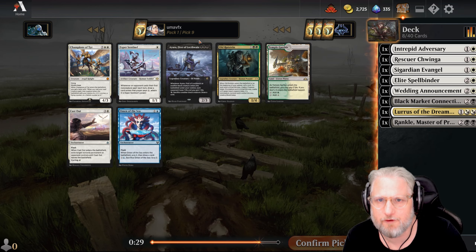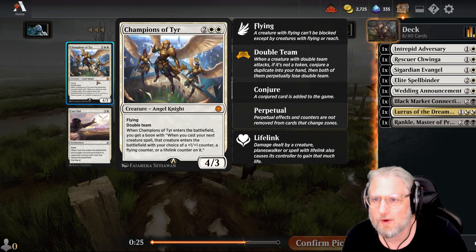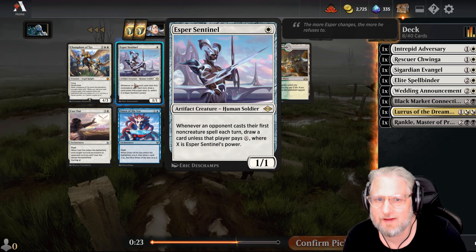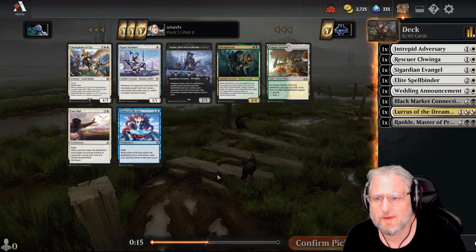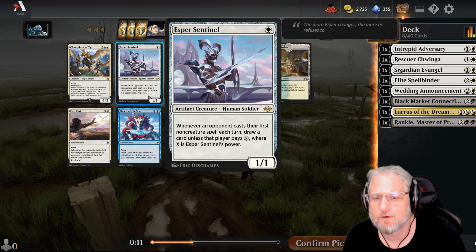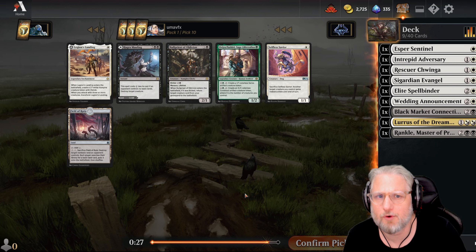This is pack one on the wheel - we have Cast Out, the flyer, Esper Sentinel. Draw a card unless they pay six - I kind of don't mind this one. Question is whether we should go with removal though. I like this one a little bit too much - that's pretty good tempo, and we're getting all the good one-drops. I'm gonna go with Selfless Savior because it's so good.